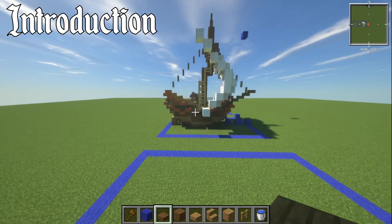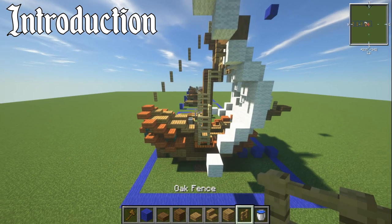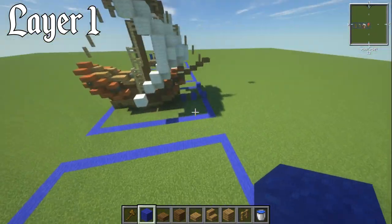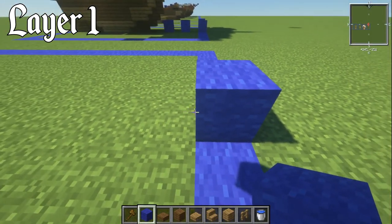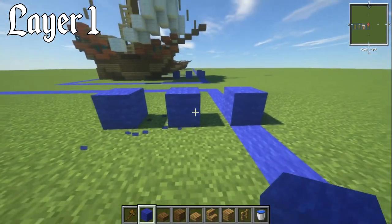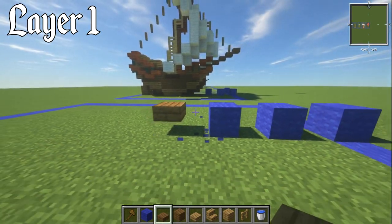Grab some materials: you're going to need some spruce slabs, spruce planks, oak slabs, oak stairs, oak planks, and an oak fence. For layer number one, if you are building the box, go right to the middle. We're going to be six blocks back for our starting block. I'll just do it every other block — it just shows up better than having a solid block wall.